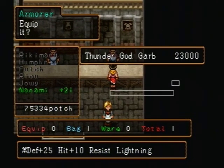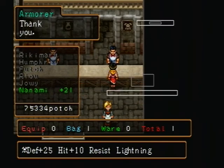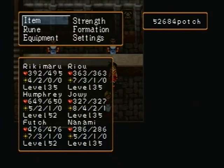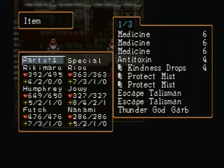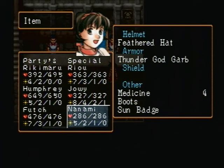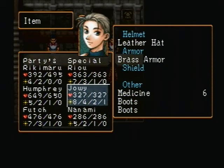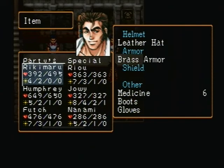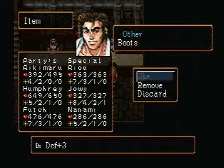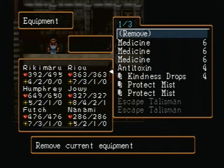One thing I also did off screen was set this shop up so I could buy a couple of Thunder God Garbs, which are really good defensively — defense +25, hit +10, resist lightning — even though Nanami is the only one who can equip them at this point. There's Riki Maro in Highway Village. I bought a thunder amulet from the shop there as a rare find.